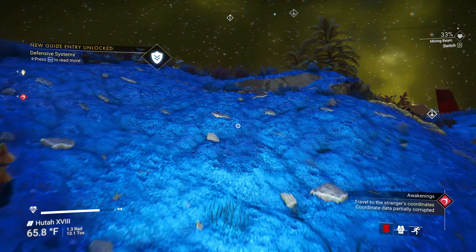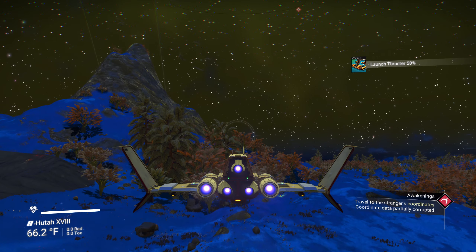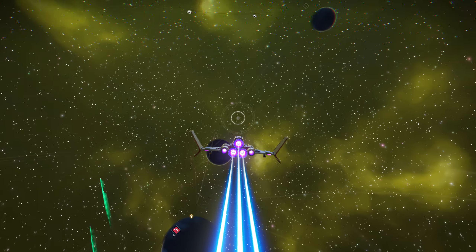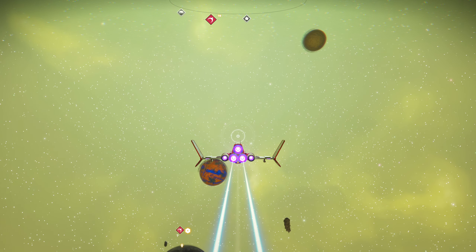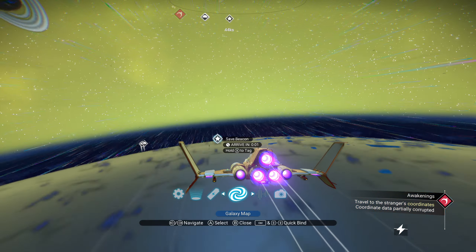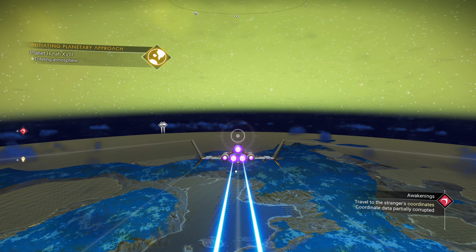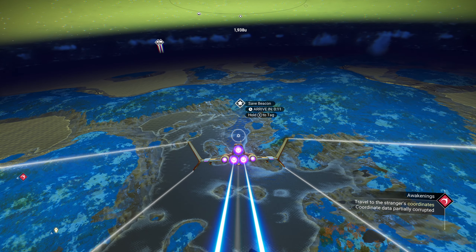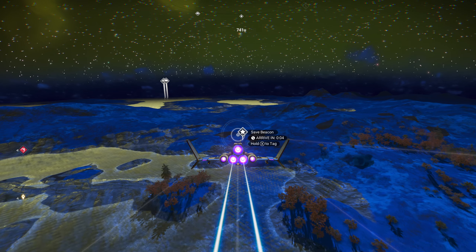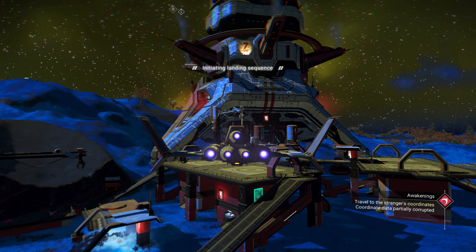We got these — let's go turn them in. This is why I dropped that save point, because we should be able to find it. There's our save beacon. That's a good way to have a save — you want to have at least one on you or be able to make one for emergencies. If I didn't have this place saved, there's no way I would have found it again because it doesn't show up on any maps. Save beacons help — they're a way to save your location.